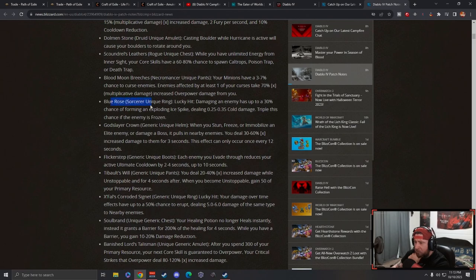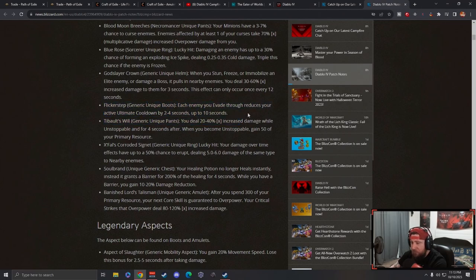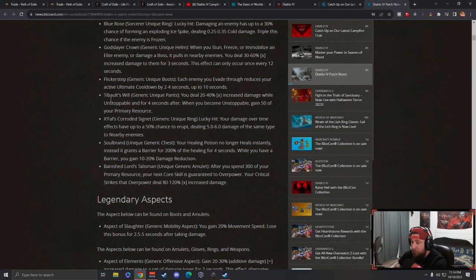Blood Blue Rose, which is a ring - damaging an enemy has a 30% chance to form an exploding ice spike, that's kind of cool. God Slayer Crown - when you stun, freeze, or immobilize an enemy or a boss, it pulls in nearby enemies and you deal increased damage, kind of cool. Flicker Step we already saw - this is going to be a huge unique, probably one of the most used ones especially for a lot of ultimates. Bolt's Will: 20 to 40 percent increased damage for unstoppable, I like that.